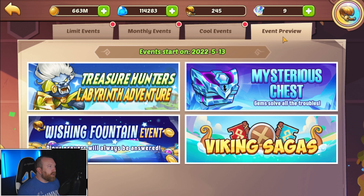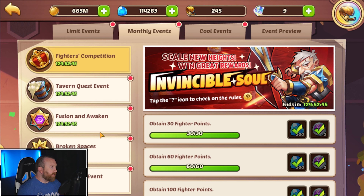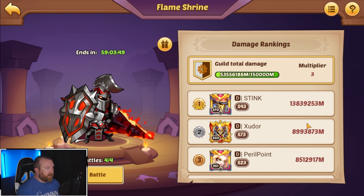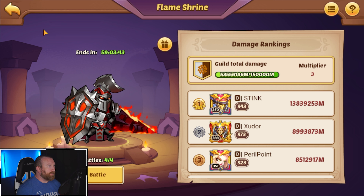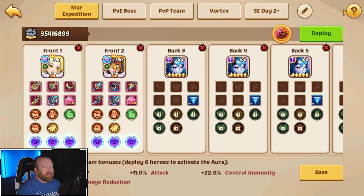We have a new hero coming up — not next week, but the week after. That should be a good time to test the new Transcendence hero out in broken spaces. And we have Guild Altar — I've been having a ton of fun there. We'll probably have a video later today on that with the VESA combo we have, because I'm really enjoying the team right now. Let me know what you guys think about the Waldeck, and I'll see you guys next time.